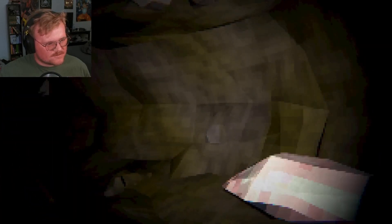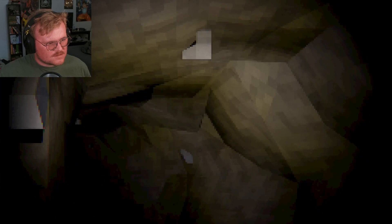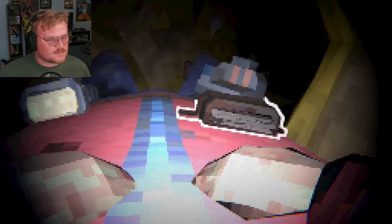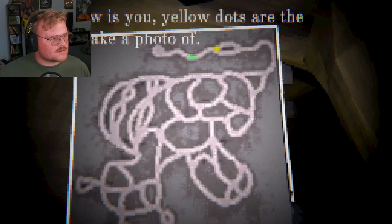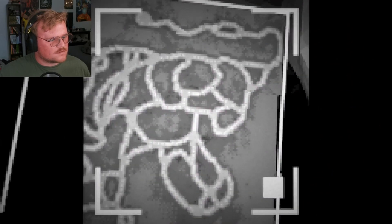So people have gone missing in these caves — what's the backstory, what's going on here, why am I in here? Come on, get around these corners. LB to map — is this the map? Green arrows, yellow dots are the objects to take a photo of. I need to take a photo of it. Did I just take a picture?